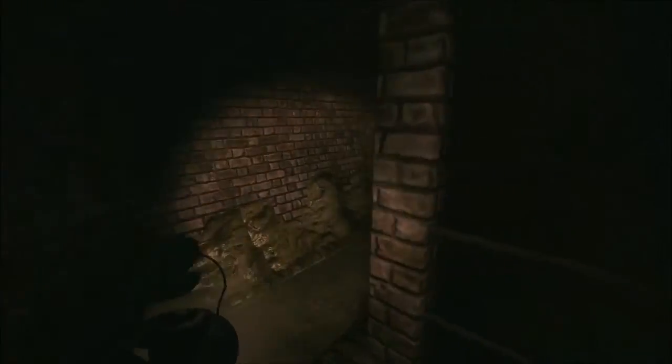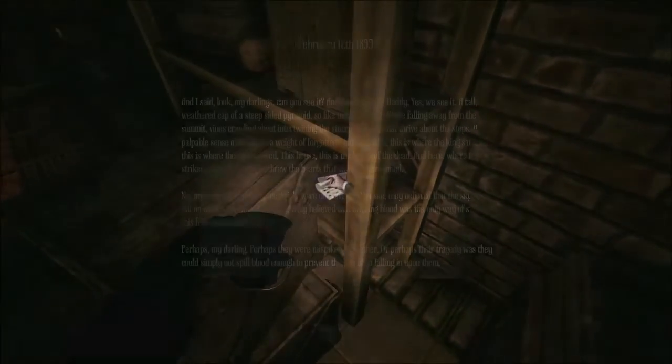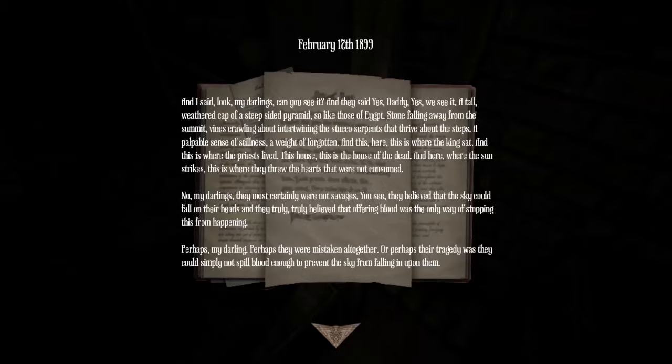Don't let me come down there. Let's go over here first. What was that? I just saw something. And I said, 'Look my darlings, can you see it?' And I said, 'Yes daddy, yes we see it.' A tall weathered cap of a steel-sided pyramid, like those of Egypt. Storm falling away from the summit. Vines crawling about intertwining. These stucco serpents that fly about the steps. A powerful sense of stillness. A weight of the forgotten. And this here — this is where the king sat. And this is where the priests live. This house — this is the house of the dead. And here, where the sun strikes — this is where they threw the hearts that were not consumed.